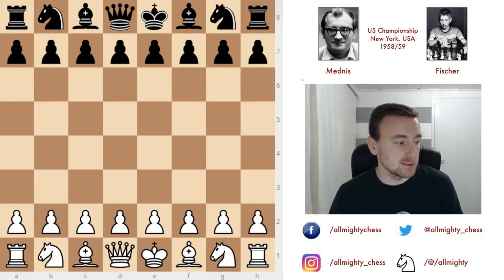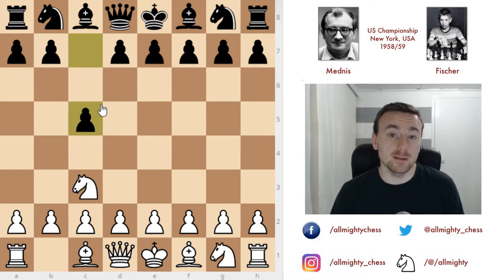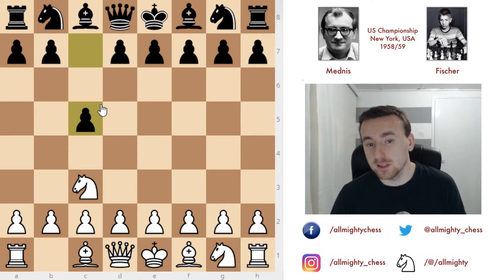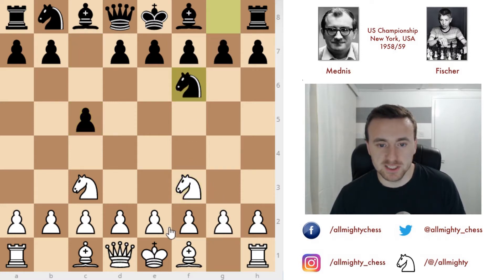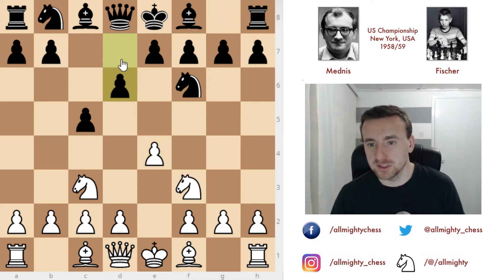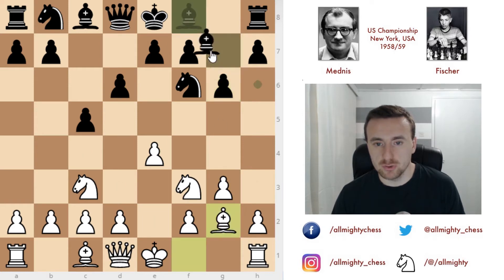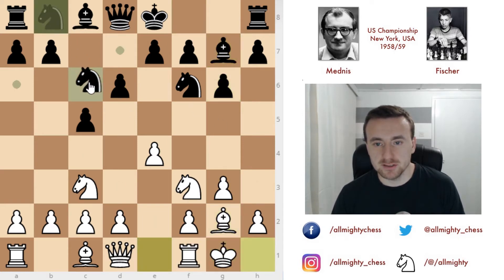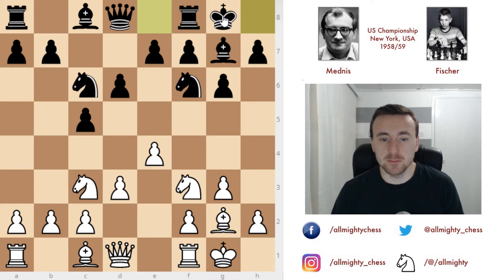The second game is against Edmar Mednis, a very strong American chess grandmaster. It goes knight to c3 and c5 — already we have a crazy start, something called the Dunst opening. After knight to f3, knight to f6, e4, d6, we transpose into a Closed Sicilian. This continues with g3, g6, bishop to g2, bishop to g7, castles, knight to c6, and after d3 and castles by Fischer, we have the standard setup of the Closed Sicilian.